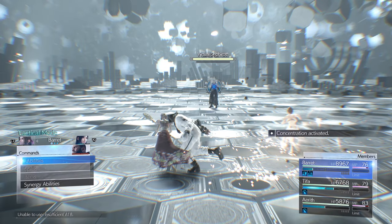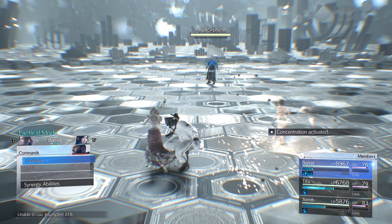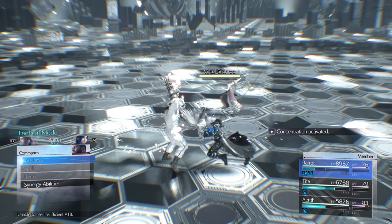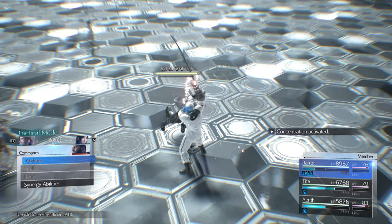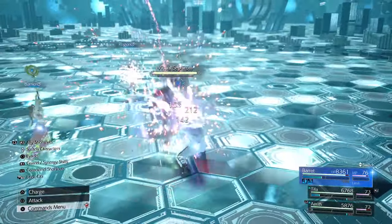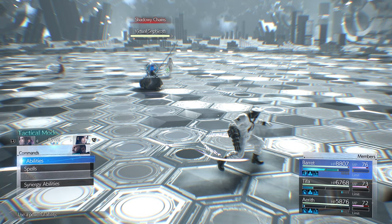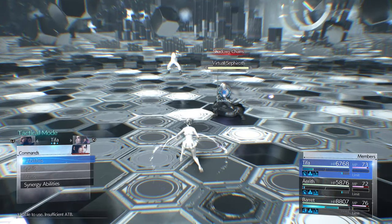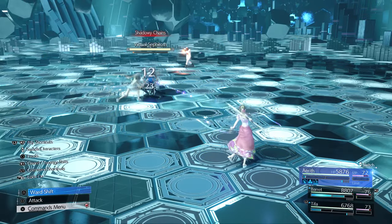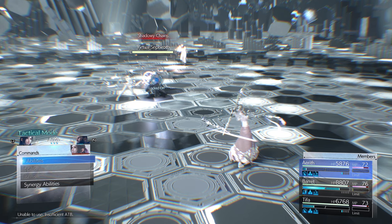This is what you've all been waiting for — Sephiroth. Tifa runs towards him but he's targeting Barrett. Lock on, run away from Aerith. With Unflinching, use Overcharge — he can't interrupt it. Generate free ATB while he's attacking Barrett. Tifa uses her safety move Regen, Aerith uses her safety move Barrier. Now we'll be very safe for a long time. He's aiming Shadowy Chains — his left foot points towards whoever he's targeting. He's aiming at Aerith.